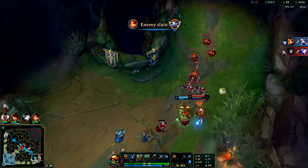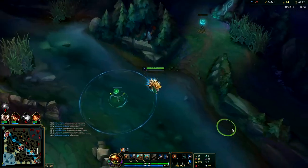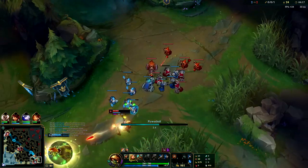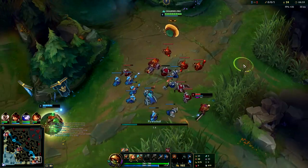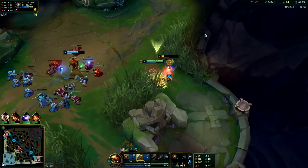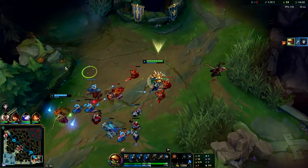Nice, bot lane is actually doing it! I might actually be able to kill Jhin here — he's stepping up really far. I'm gonna Q. I'm trying not to Q too early, trying to make sure I get him. Taunt, keep moving in between my autos, Aftershock — bam, he's dead. That was really big for us.